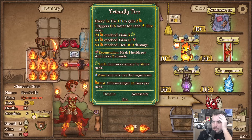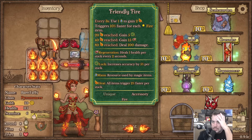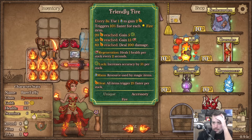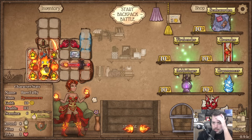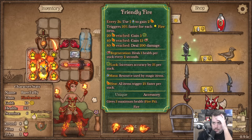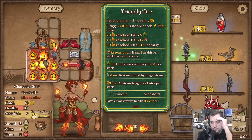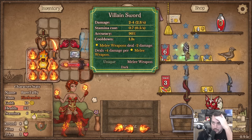'Triggers faster for each fire item, gain luck, gain regen, and deal 100 damage at 80 heat.' Holy shit, gotta take this - that's a lot of fun. And the fully activated version - damn near to it anyway. Get another molten dagger, which doesn't seem like a bad idea.